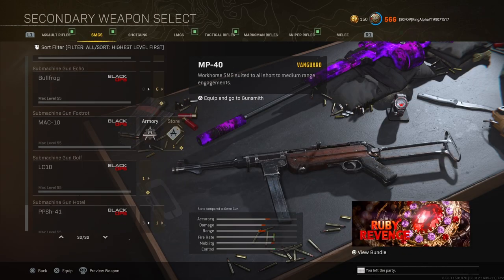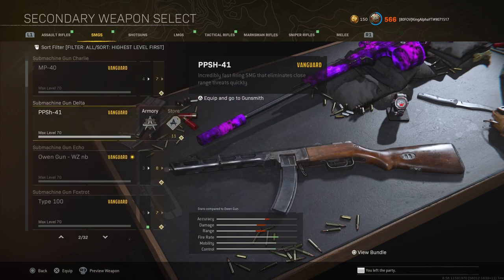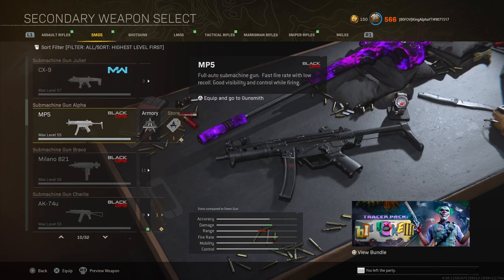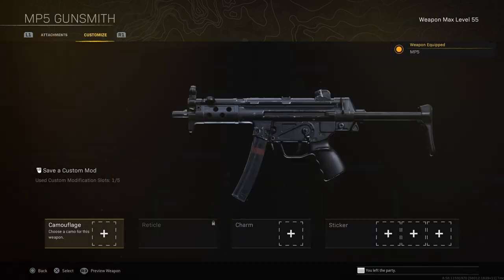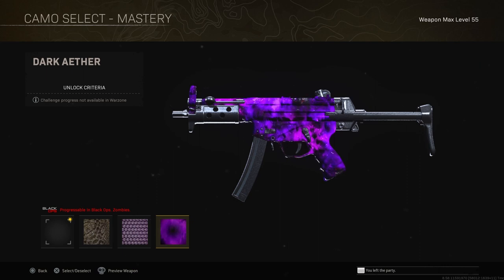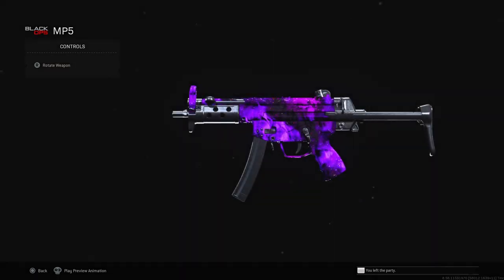Pick the gun that has the camo on it that you're trying to duplicate. We're going to choose this Cold War gun here because it has Dark Aether on it. Select it, go over to the camo that you want to glitch onto your gun — I'm going to be using Dark Aether — and preview this weapon. You can see we're now in the preview menu.